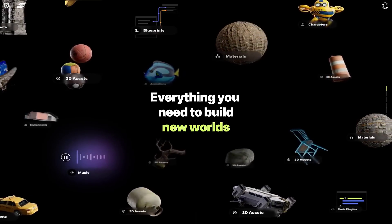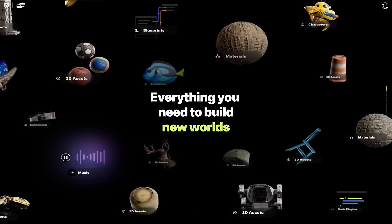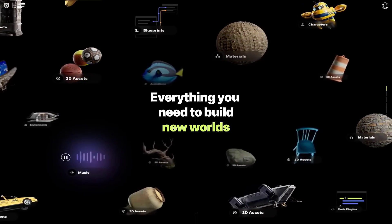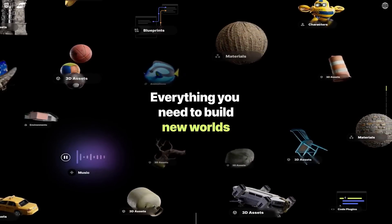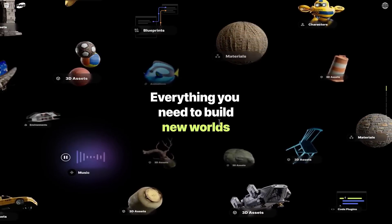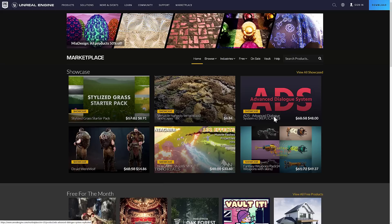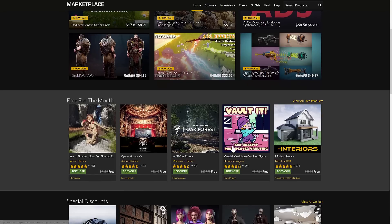Some people said that I was clickbaiting on this, but no, I honestly think this was the biggest announcement at GDC. Now the problem is, Fab isn't even close to being ready. This was actually only available in like alpha/beta form in the Unreal for Fortnite launch, which I'm going to look at shortly. So we have, in the meantime, the Epic Marketplace.